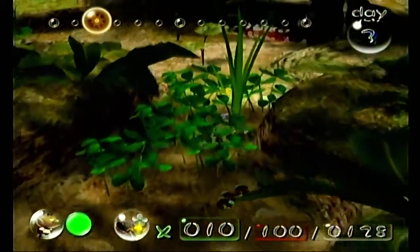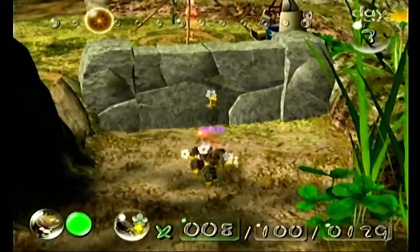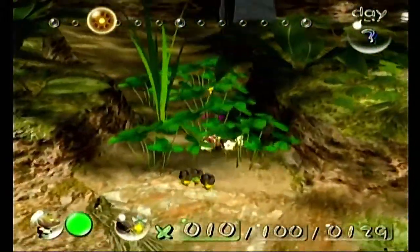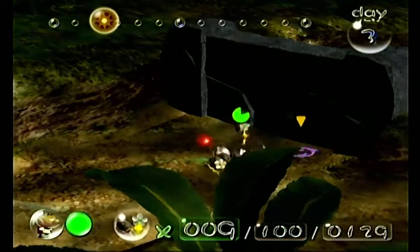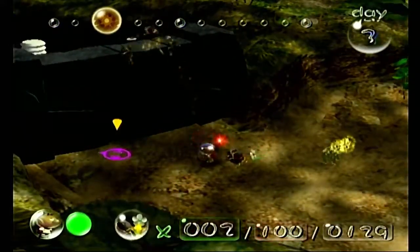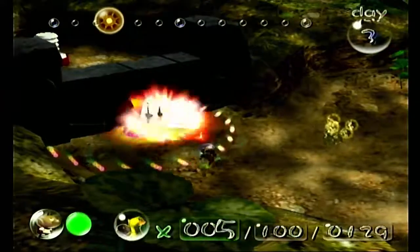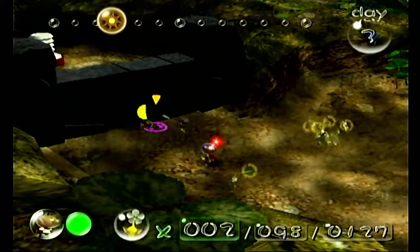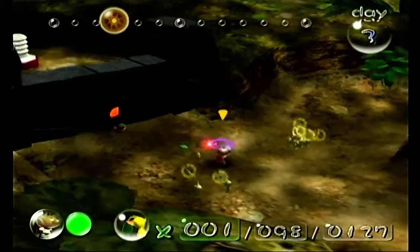We can use those bomb rocks to destroy that wall right there, but I'd rather destroy this wall first. Kaboom! I don't want everybody getting exploded. I just like to throw three at a time so nobody gets killed. I should just dismiss my Pikmin before I throw the bomb rocks. Throw the bomb rock and explode this wall!